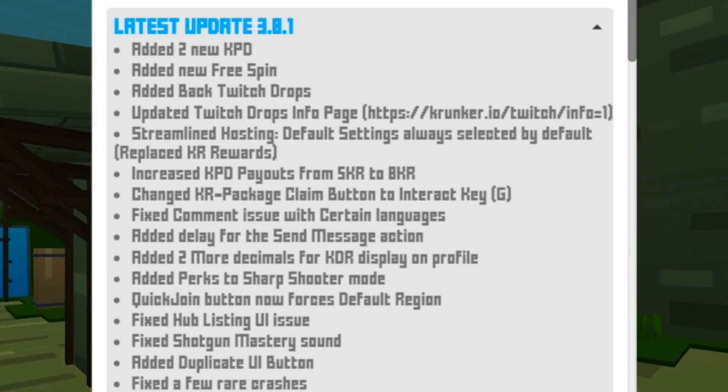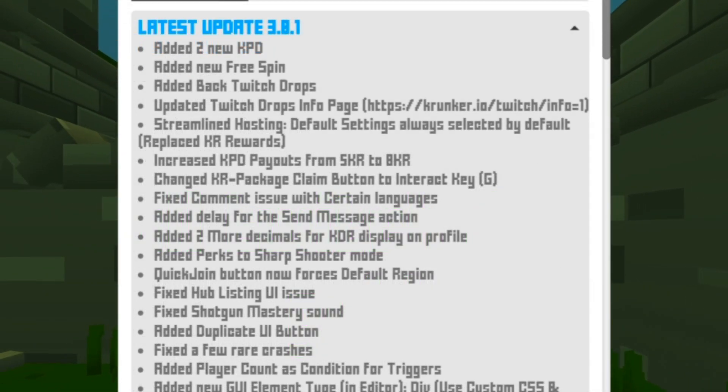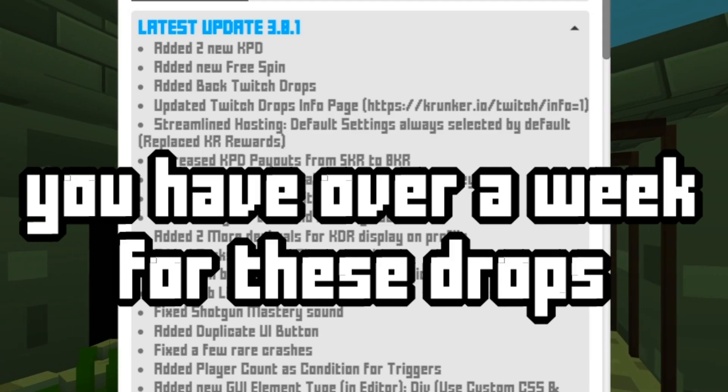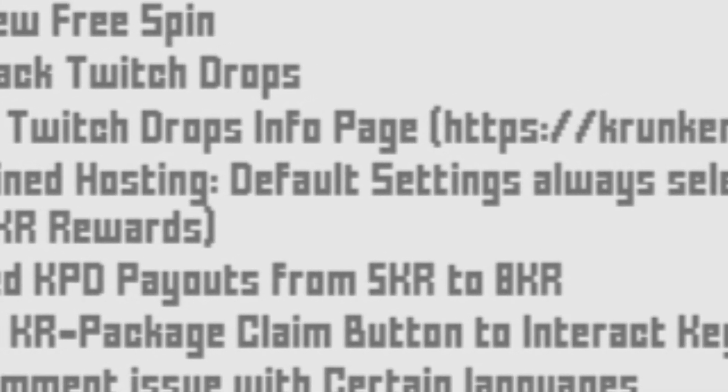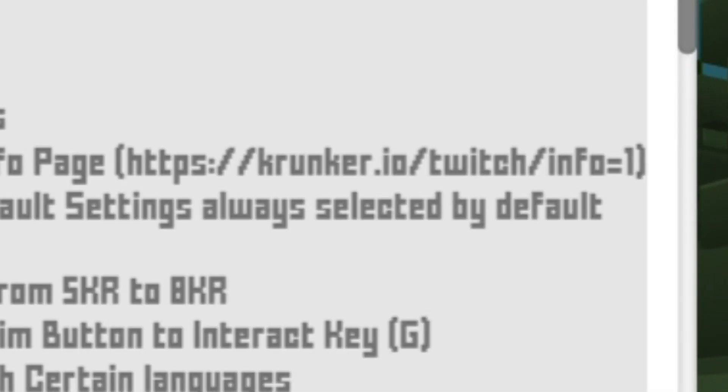Welcome back. There is a new update in Krunker — Twitch drops are coming back. On the update log it says 'added back Twitch drops,' which are in progress right now, and they also updated the Twitch drop info page.